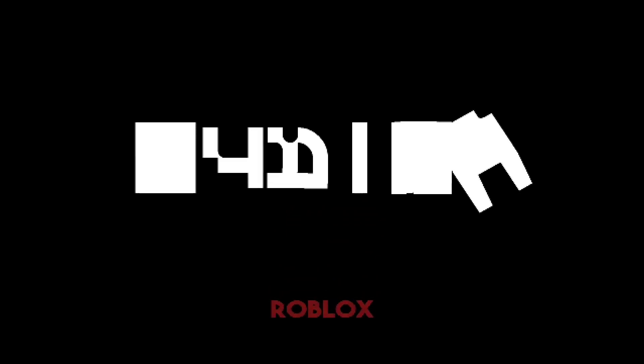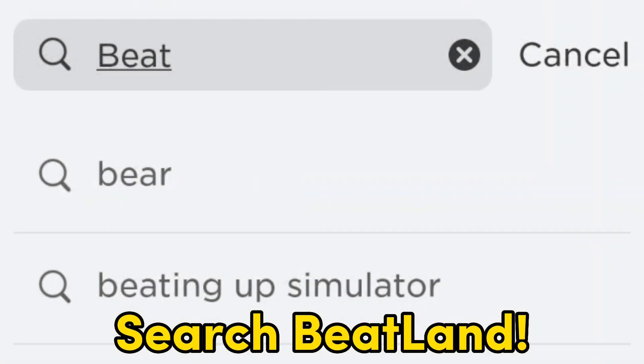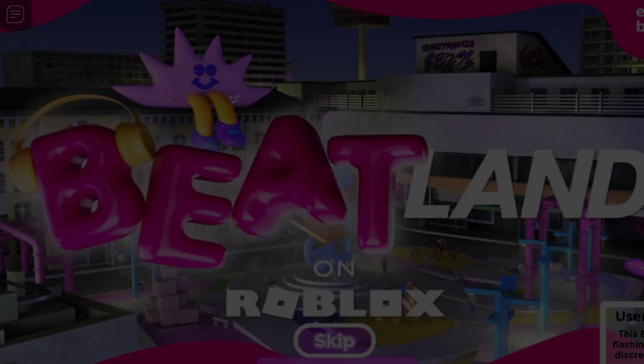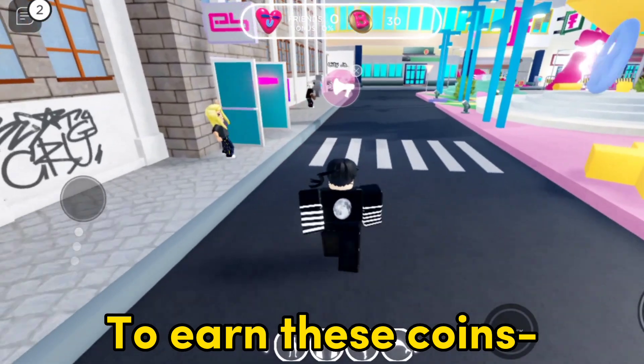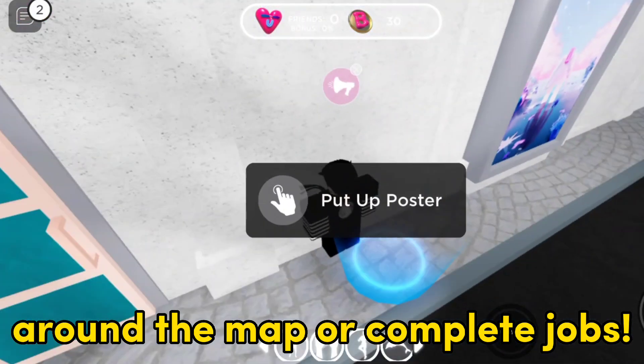Let's start — search Beatland and enter this game. You need to earn 500 coins to get the free item; it will only take you 10 to 20 minutes. To earn these coins, players can either find them around the map or complete jobs.